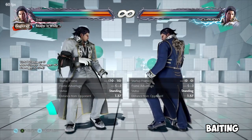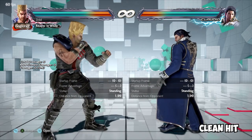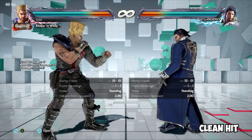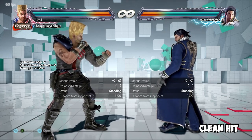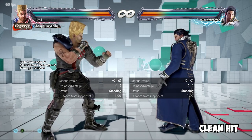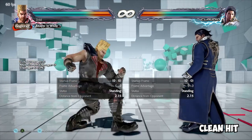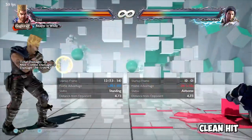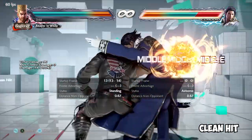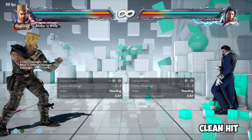Clean hit. In Tekken, there are moves with a clean hit property and typically those moves are relegated to being either just frames or point blank attacks, and the moves will then gain extra properties or damage. As a basic demonstration, Paul's death fist has a clean hit property. If it hits at further ranges, you'll see no clean hit — 36 damage. But if you're up close, you'll see clean hit and 54 damage. This is just one of many examples.